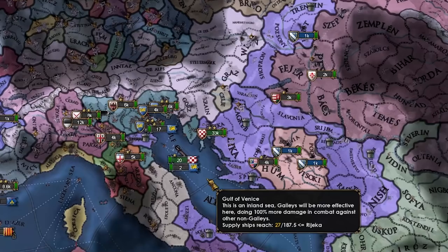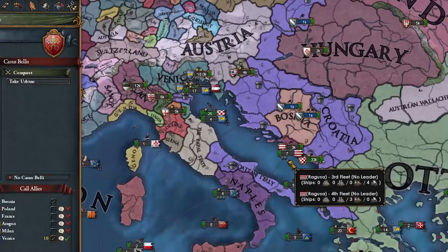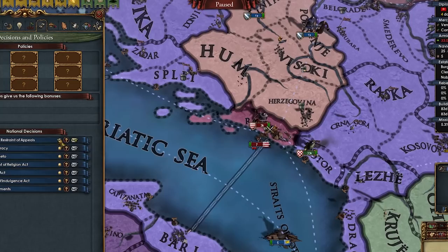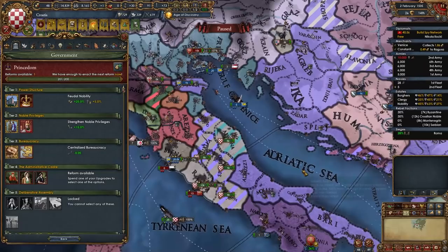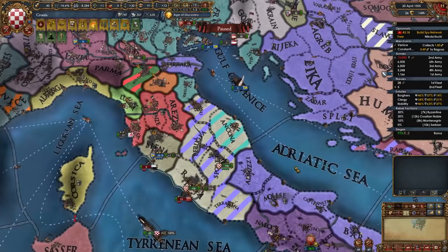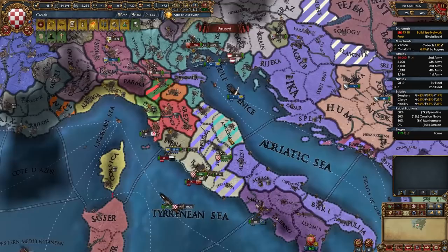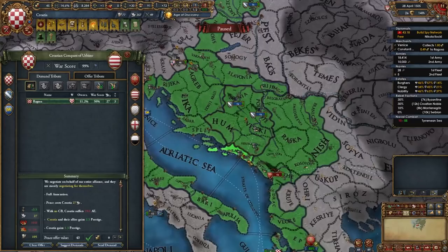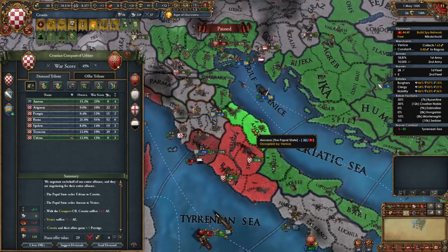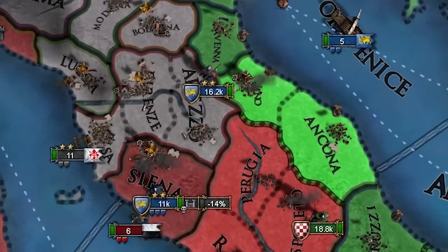Let's attack the Pope — it'll be me and Venice. By separate peacing them one by one we should do it easily. Conquest for Urbino. Let's take out Ragusa first since we need their land too. I notice Urbino is occupied by Venice. Things that started so straightforward are getting complicated. I can peace out Ragusa separately — got that province. Venice won't give us the Pope's province, so I take it and give it to Venice, then take it from them in the next war.